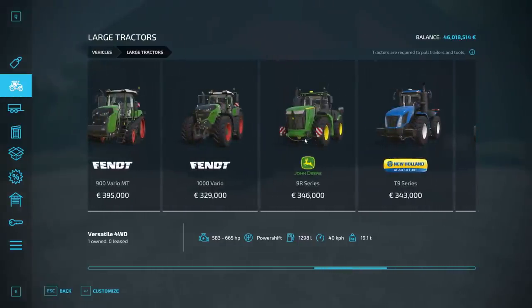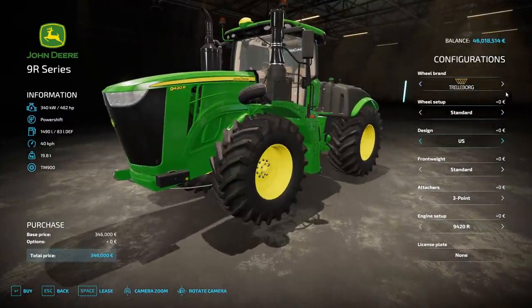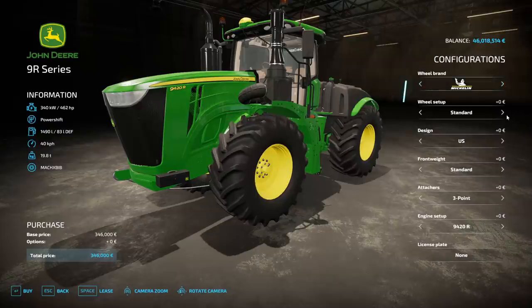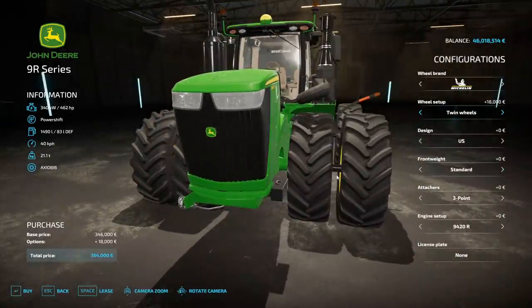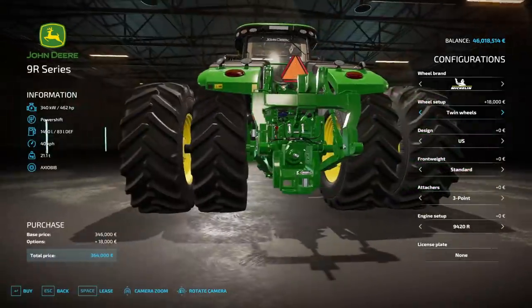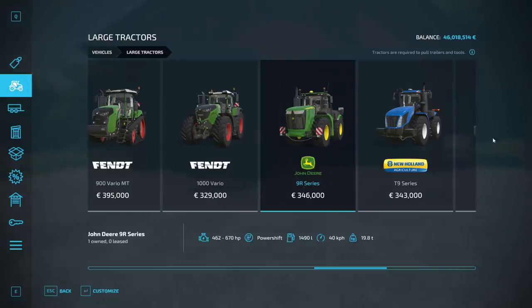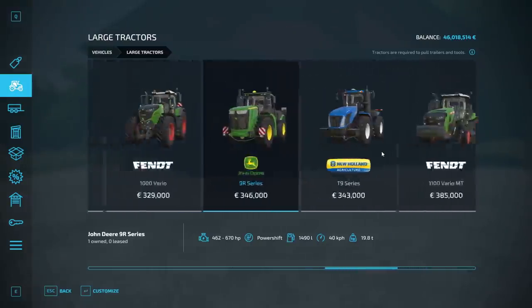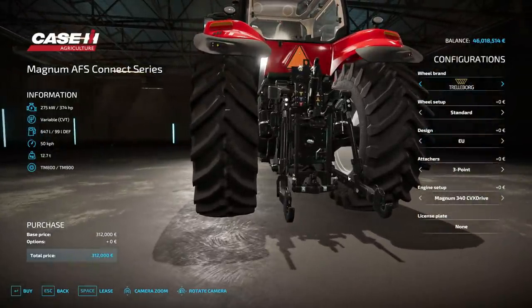The one tractor I did see is this 9R. You can change the design to U.S. style, change your tire selection — I'm just a Michelin man. There's a big axle going through, hooks up to the tractor. That's a U.S.-based hitch. The quick-attach hitches — those two hitches right there — you find them mostly in the European area. That's more of a European design hitch.